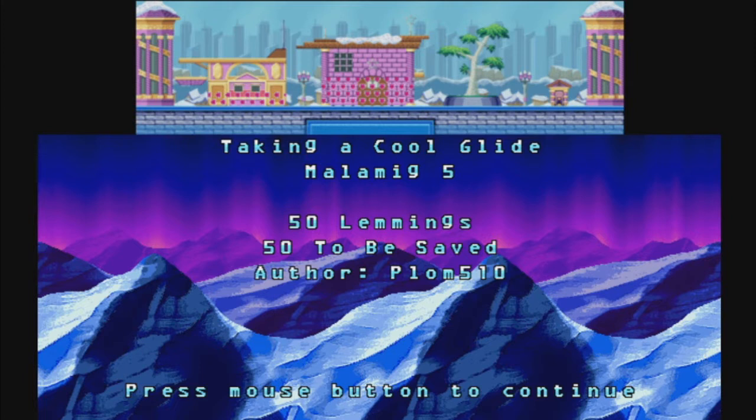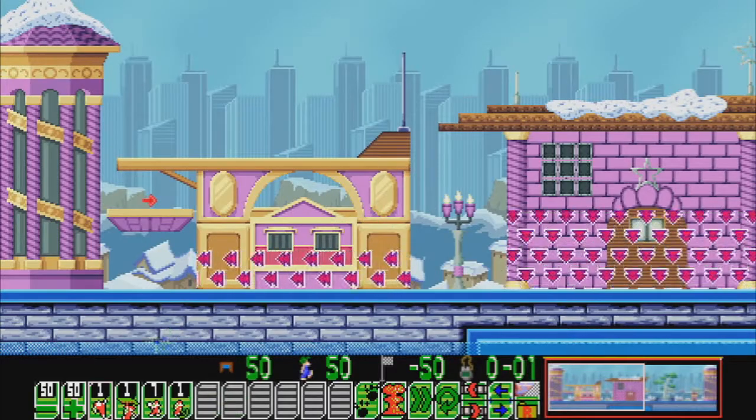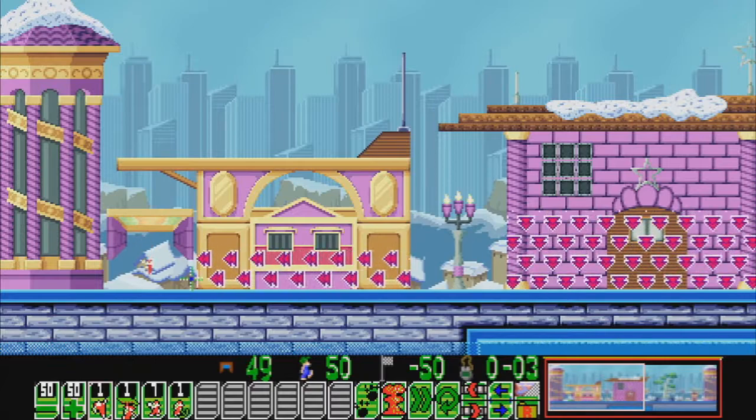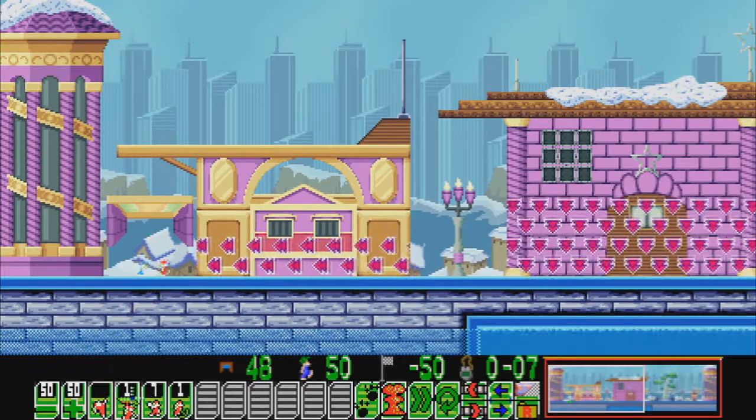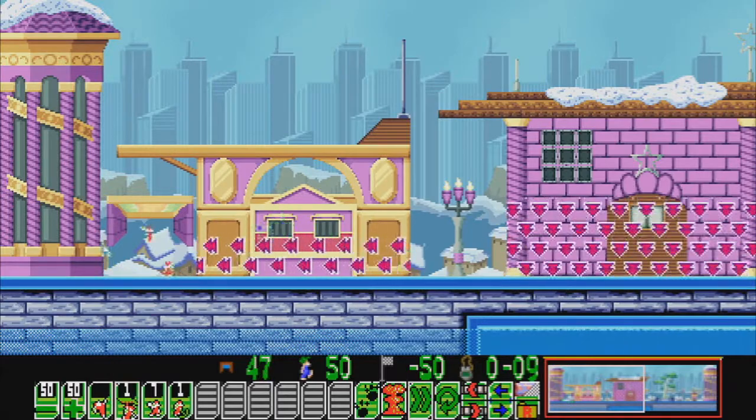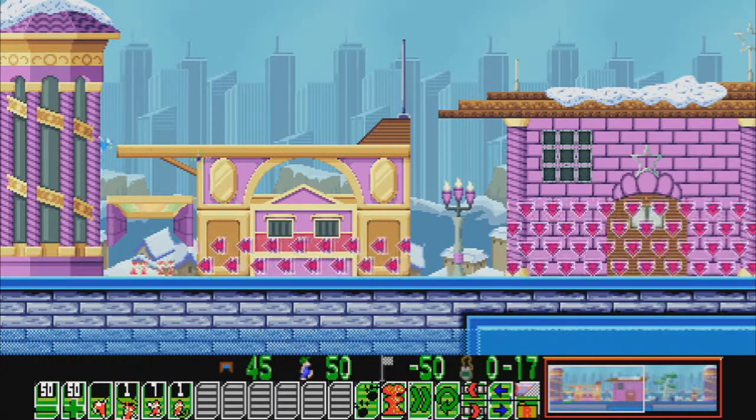Now we're going to be looking at this level: Taking the Cool Glide, Melamic 5, by Plomb. A lot more lemmings this time and many skills, so it's pretty obvious already we have to go up the left-hand side for this one. We've got blue lemming sprites on.